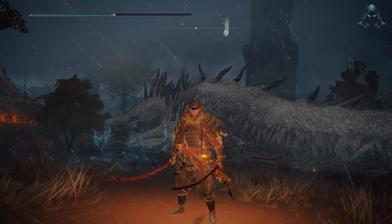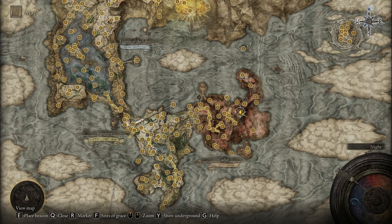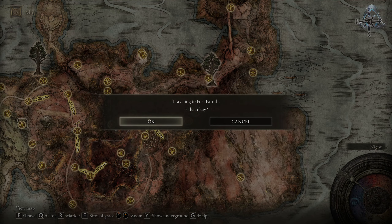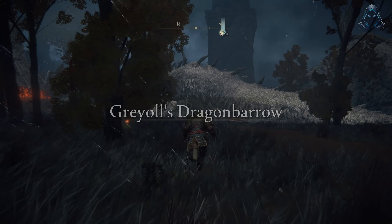Hey there guys, in today's video I'm going to be showing you how to defeat the dragon at Grail's Dragon Barrow. In case you're unaware of where to locate this dragon, it's going to be over here at the Fort Fereth Grace Point. And once you're over here, you can just run over to the dragon.